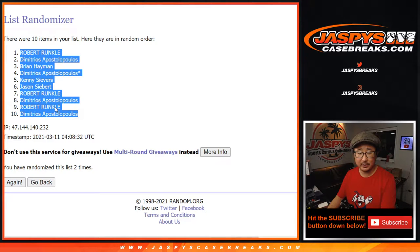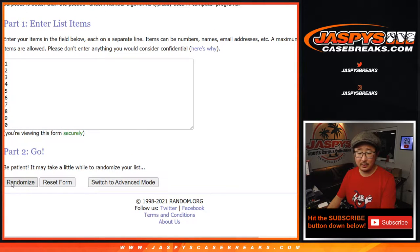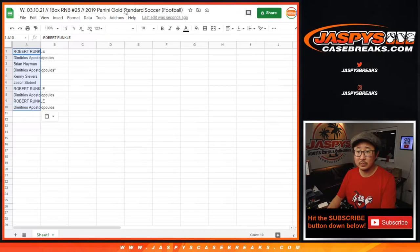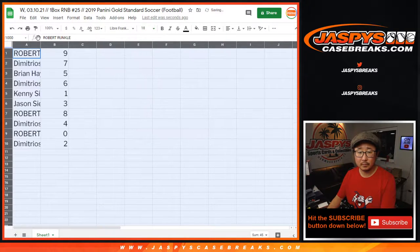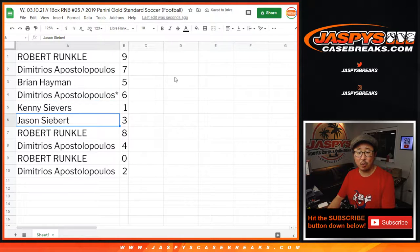Robert down to Dimitri. Snake Eyes two times for the numbers, one eye and the other eye. Nine down to two. Robert with nine, Dimitri with seven, Brian with five, Dimitri with six, Kenny with one, Jason with three, Robert with eight, Dimitri with four, Robert with zero, and Dimitri with two.